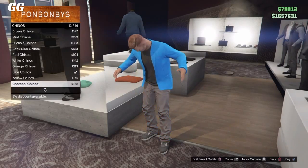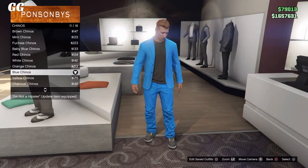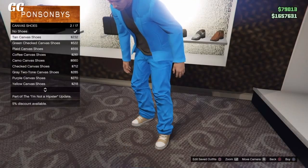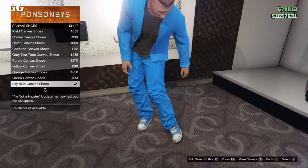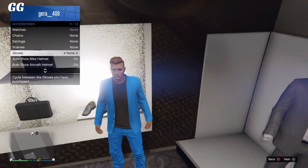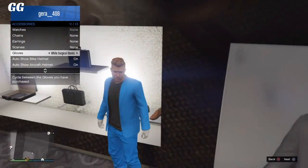After that, go to pants, chinos, and select the blue chino pants. Once you guys have done that, simply go over to the shoe section, go over to canvas shoes, and select the sky blue shoes as well. Then open the interaction menu and select the white or blue gloves, it's up to you.